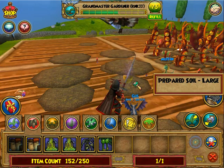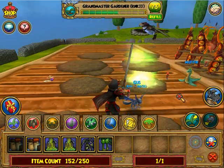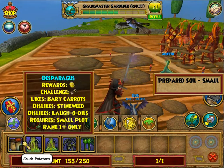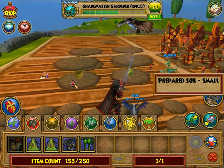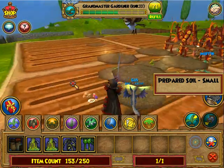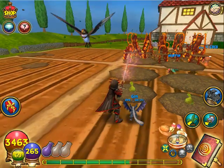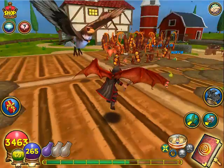To the right of my guy is my Magma Pea Farm. If you're wondering how to stack those, you can check my other video out — I'll put a link to that in the description below. The bottom row is done for the Couch Potatoes and I'll end up finishing the top soon.